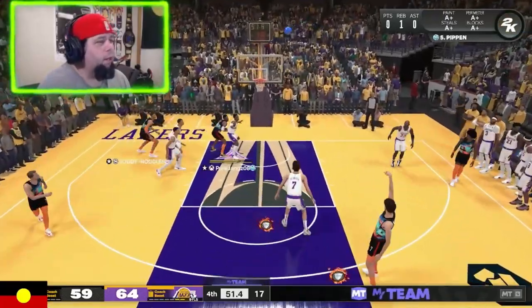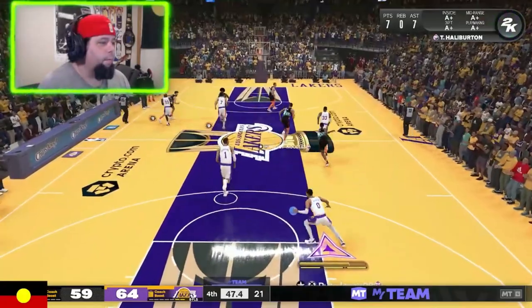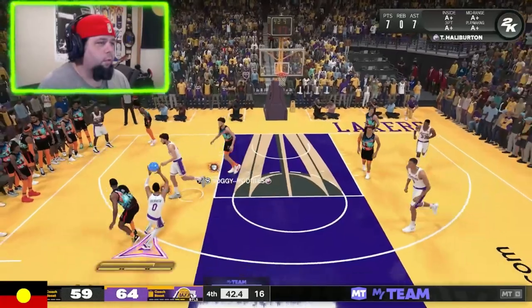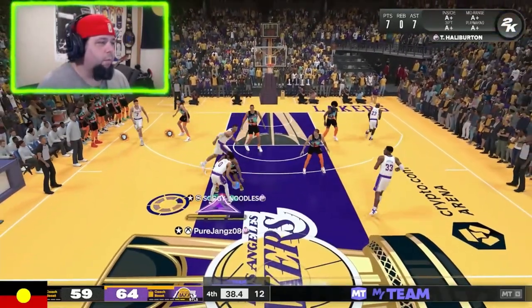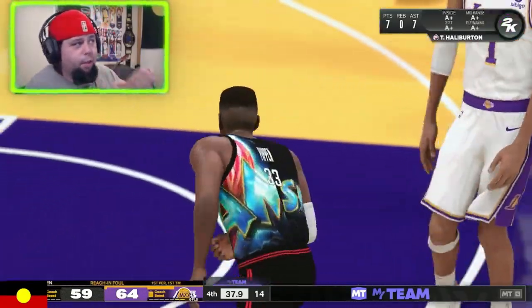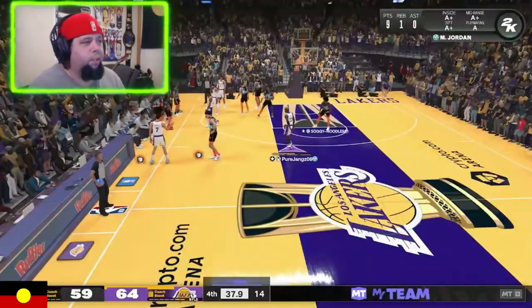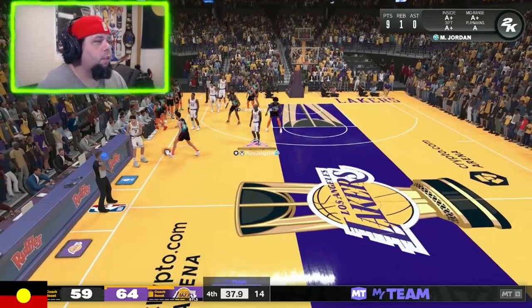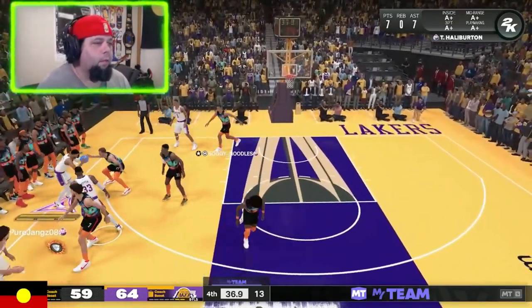Wide-open three — not great, but he misses. Let's take our time. Jordan's wide open. Halliburton's got 7 points and 7 assists — not too bad. We get fouls. Yeah, Halliburton 7 and 7 assists — not too bad for a start, especially when he's not our main scorer, probably not even our second or third main scorer.